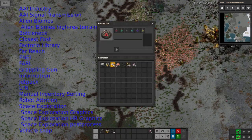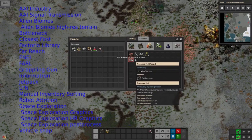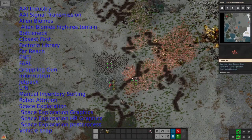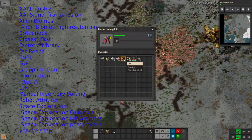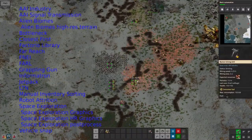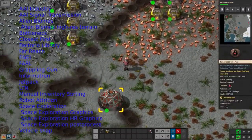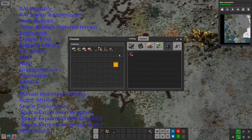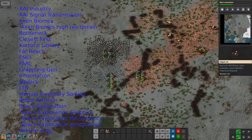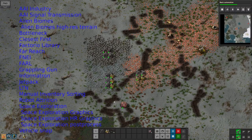FNEI stands for Factorio Not Enough Items — this is based on a Minecraft mod with a very similar name. It's basically an encyclopedia that allows you to search through recipes much more easily without having to go through all the details in the normal interface, which makes things much easier. FARL is the Fully Automated Rail Layer; as the name implies it's a system that allows you to put down railway tracks automatically, and it'll also allow you to place walls on either side and power poles along them — just whatever you want to make laying train lines a bit easier.